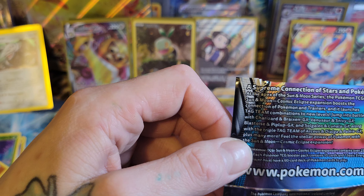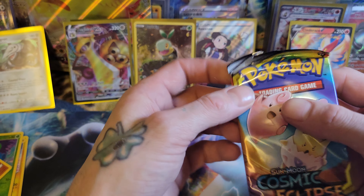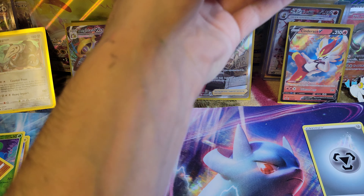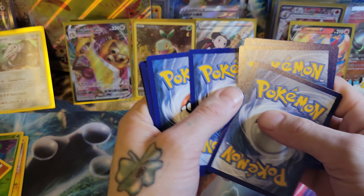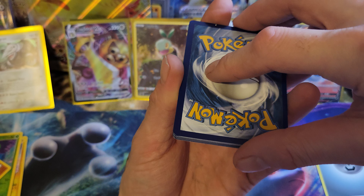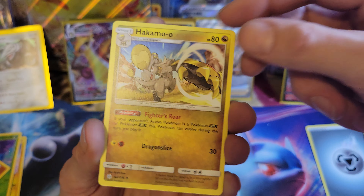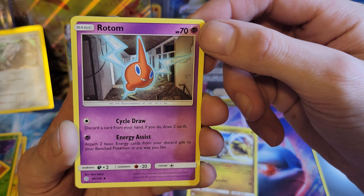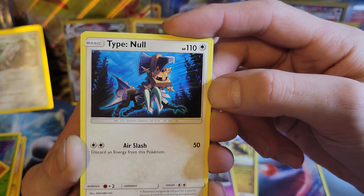Sun and Moon — beautiful! Gosh, that'd be so cool to pull a GX or an EX or anything like that. I started too late when it came to these cards. One, two, three, four — let's go with water, electric. That's a cool energy! They had some cool cards in Sun and Moon — a psychic Rotom.